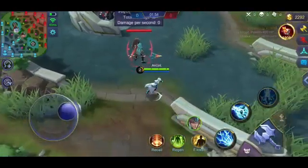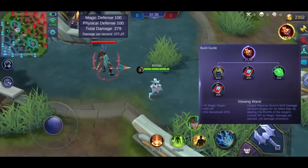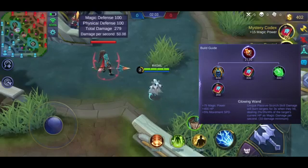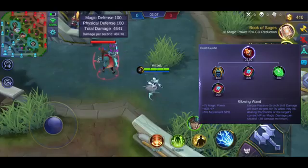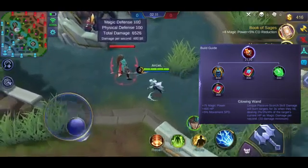Meron din siyang katumbas na magic damage item — ito yung tinatawag na Glowing Wand. Kapag gumamit ka ng skill, tatlong beses babawasan yung HP ng kalaban. Kinaganda pa dito, kapag dalawa yung skill na ginamit mo, magpapatong yung damage ng item.